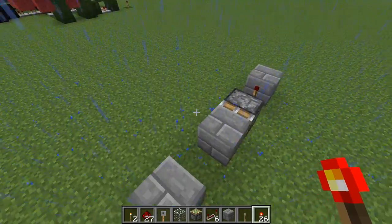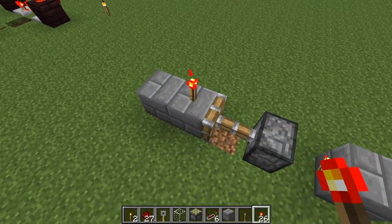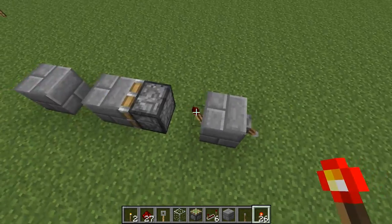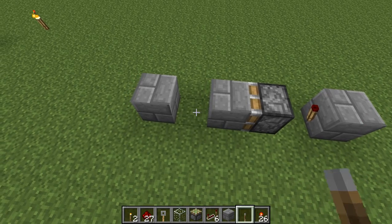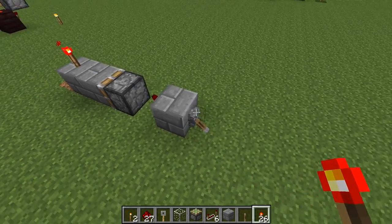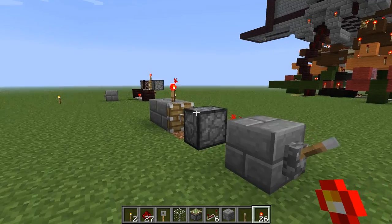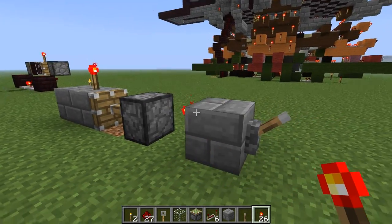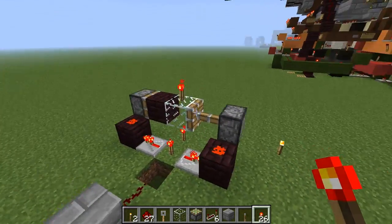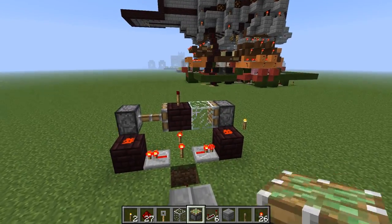The way I discovered this was actually I had errantly put a torch on top of a block that was next to a piston. And then when it activated, I was like, 'Hey, that's interesting.' But with this, when the block moves out of the way, the torch pops off. But if you use a block swapper type configuration like this, it doesn't. And it seems to apply to any placeable items.